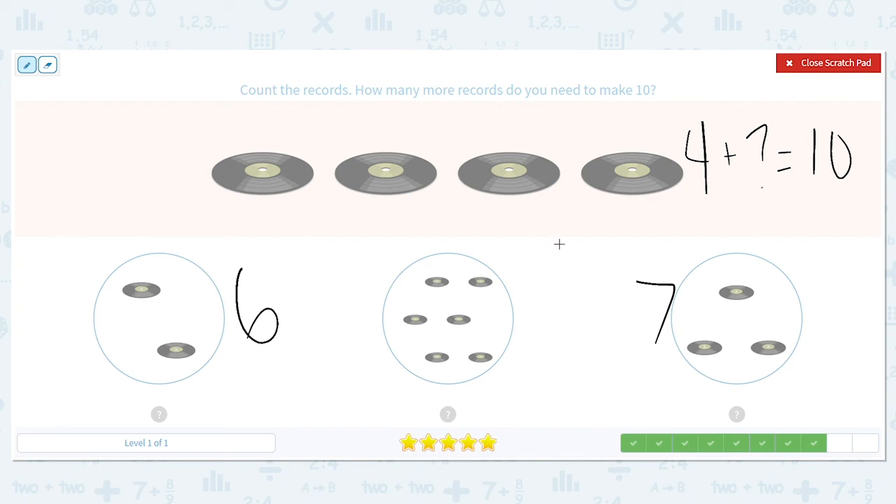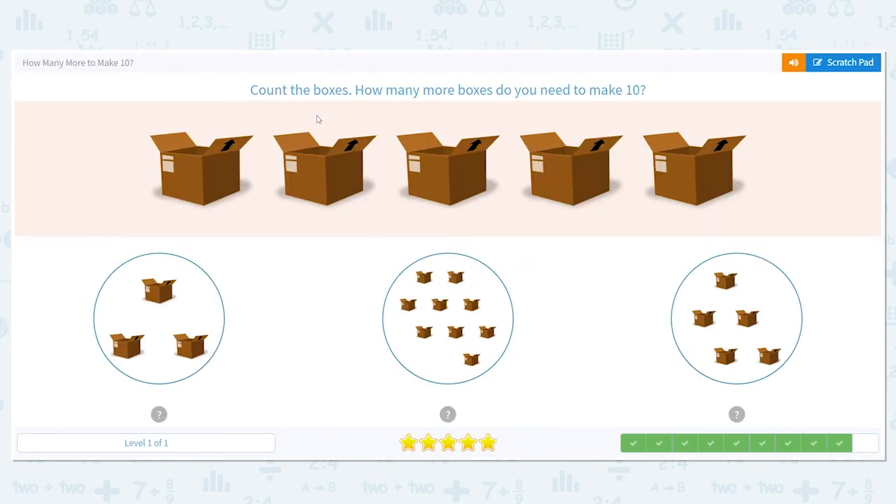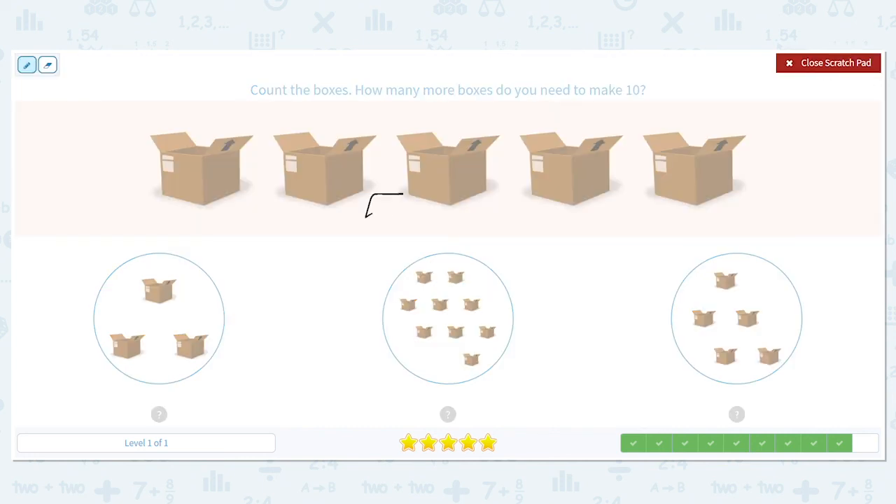Let's try one more. How many boxes do we have? One, two, three, four, five. So we have five boxes, and we need to know five plus what number equals ten. If I add on three more boxes to five — five, six, seven, eight. That gives us eight. That's pretty close to ten.